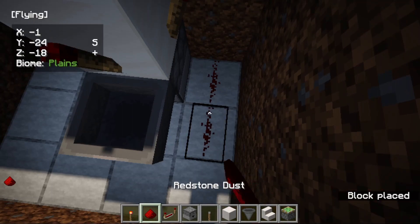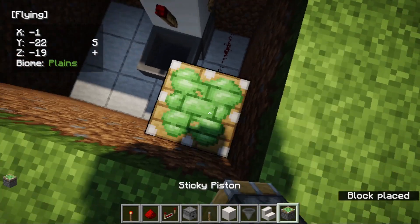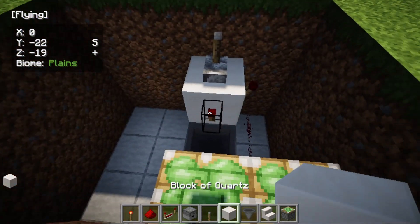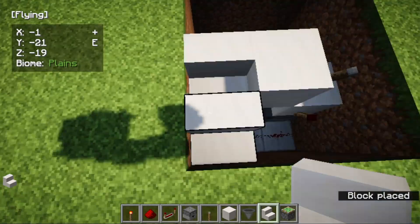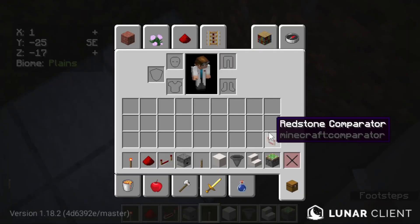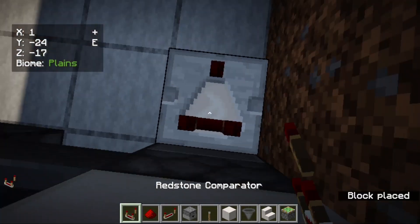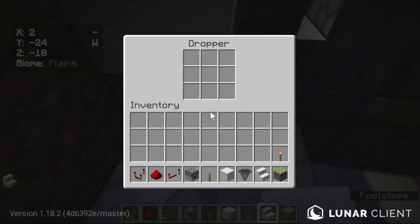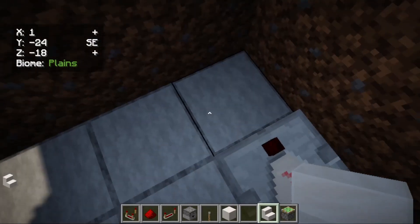Place redstone dust all the way till there, then place a block, a sticky piston, and two sticky pistons here. Place a block and two stairs like this — these will be the stairs as you'll see later. Then place a comparator here, and put any block in the dropper.